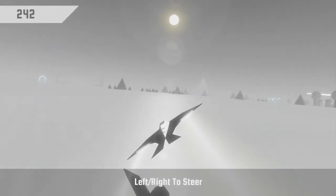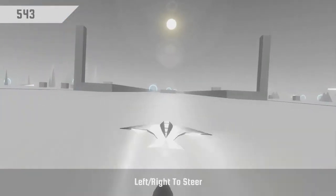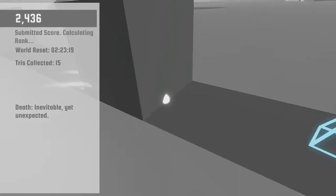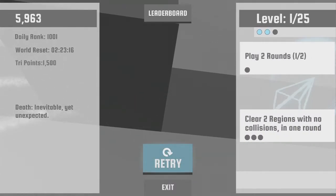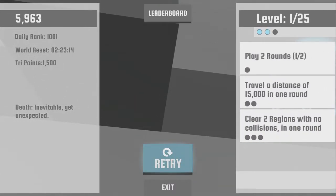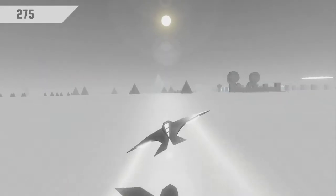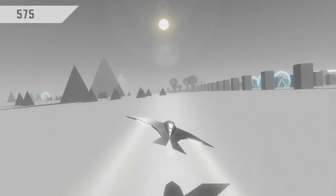Upon starting the game for the first time, Race the Sun limits the mechanics — you can pretty much only move left and right. As you level up, you slowly unlock abilities, perks, and new mechanics. In the first few levels or so, the leveling system acts as a tutorial for the more complicated mechanics with brief prompts that explain them. The brevity of the prompts allows new players to get right back into the action, while letting experienced players quickly skip them. My only problem with the perks themselves is that some of them are objectively better than others.